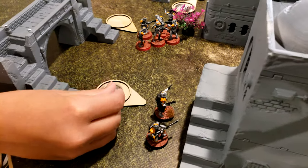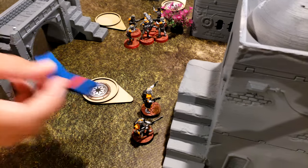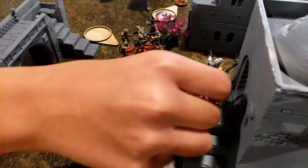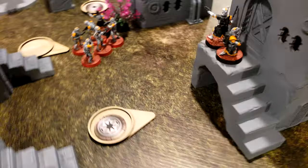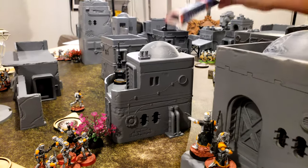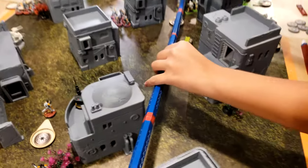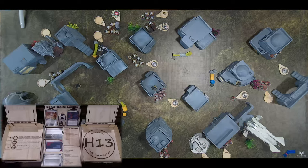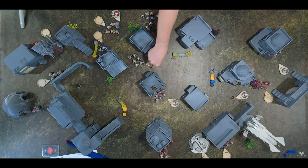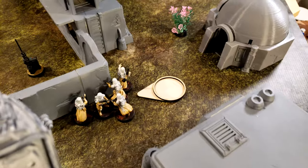The ARC Troopers activate and climb up to a small slope, then attempt to shoot the green squad of Snow Troopers. They are in range and score one hit, which is saved. Empire units get red defense dice — storm troopers, snow troopers alike. A Republic core unit takes a dodge and standby. Another unit takes a running dash across the open area, hoping to reach cover.